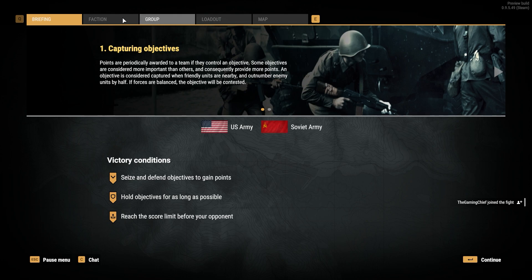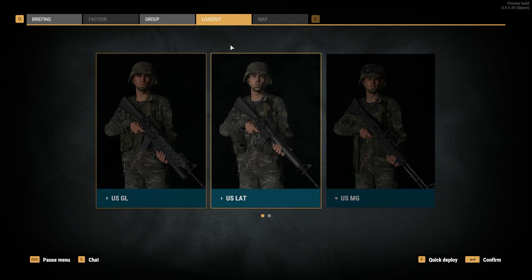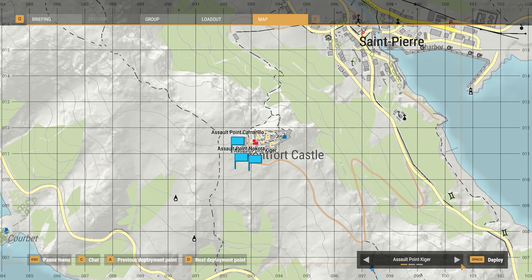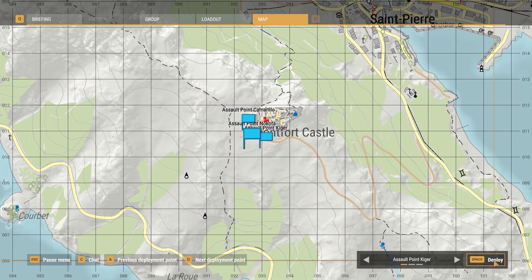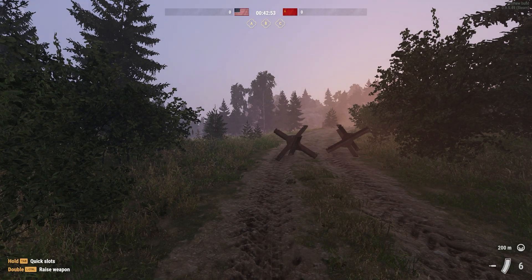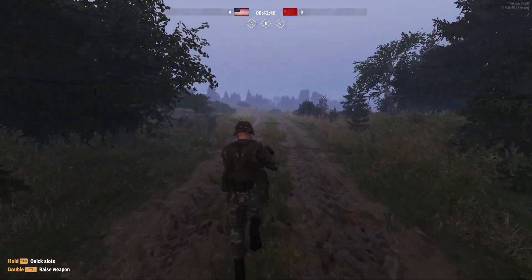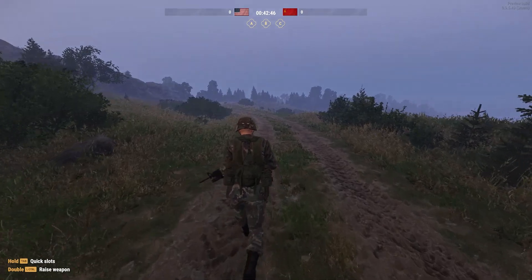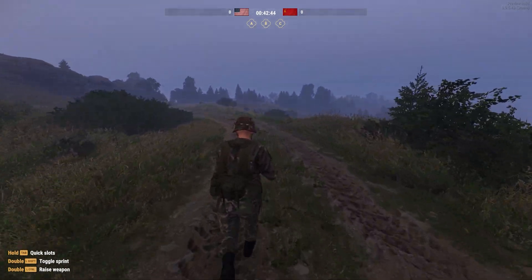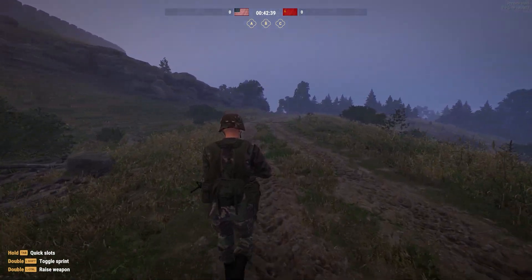We join the server, select a faction — we'll go with US — hit Confirm, choose a loadout, pick the first spawn point, and we're in. Since we can see the game mode is working, I go for a little run to test whether the Infinite Stamina mod is working — and it looks like it is.